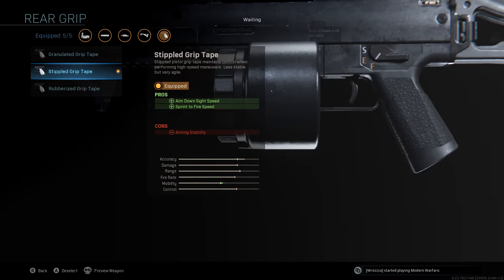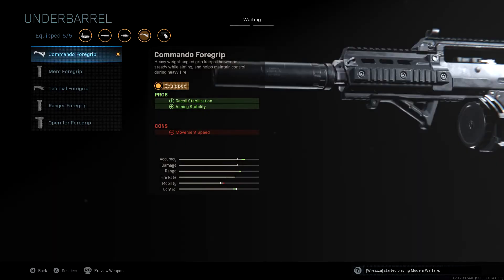LMGs struggle most with aiming down sight speed and sprint to fire speed — they're normally good for basically already aiming down your sight and being ready for someone. But if you're running around on Verdansk, you might just run into someone and need that little bit of an advantage, and this is exactly where it comes into play. For the underbarrel I've gone for the Commando 4 grip — we're controlling our recoil and aiming while only losing movement speed, and with an LMG, a heavy weapon like this, we really aren't too bothered about movement speed the way we would be with an SMG like the MP5 or MP7.